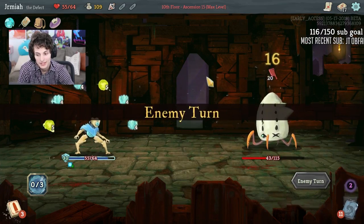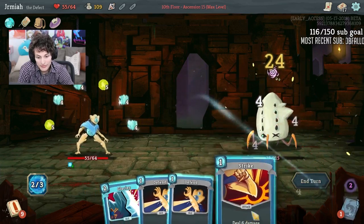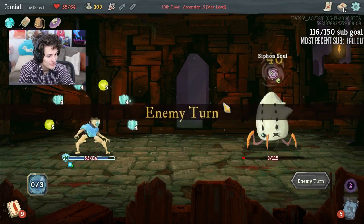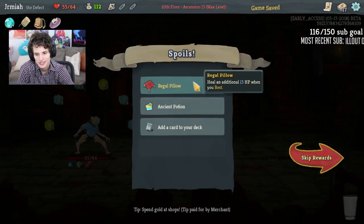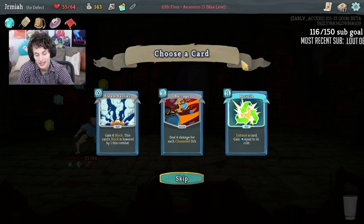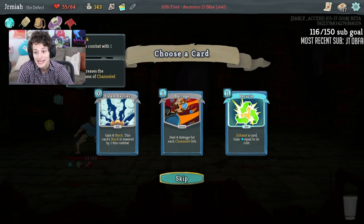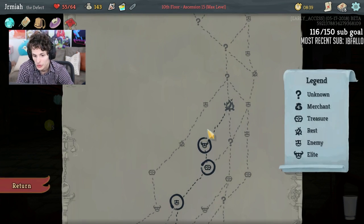Oh my god, this is crazy! Barrage is massive — I've gotta upgrade Barrage. It's a must-upgrade now. So much value out of these orbs. Regal Pillow — I'm not gonna need that. What if I do double Barrage? This has to be the double Barrage deck. The Data Disk gives plus one Focus, which makes my lightning and Zap a little bit better. Double Barrage deck — I'm doing it!